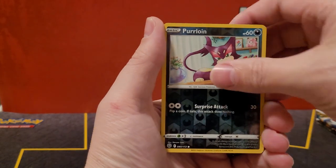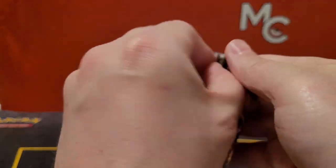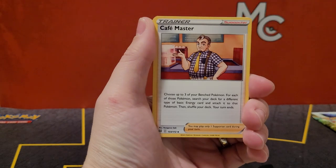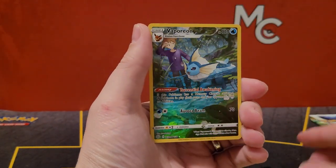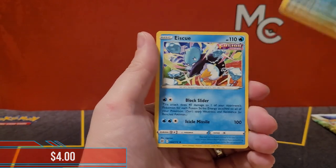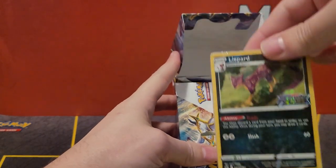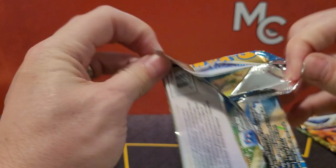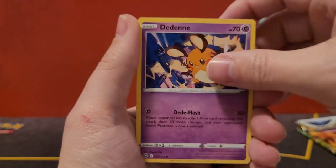Moving along — Furloin, and yes, Galarian Articuno V, a gold! I am happy anytime I pull a gold Pokémon. I did prefer the Moltres but maybe I can pull that one later. Moving on — Vaporeon! I love how they've got a lot of the Eeveelutions in the trainer gallery; they are beautiful cards, worth a ton. Another Liepard, but those trainer gallery Vaporeons and Eeveelutions and Flareons aren't worth a lot — it's more the V-maxes that seem to be really difficult to pull.